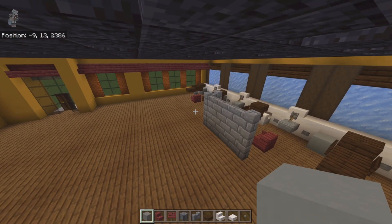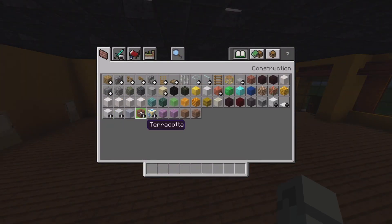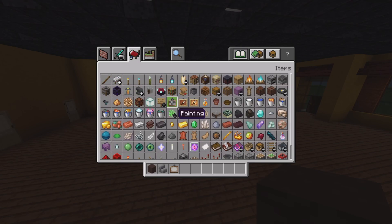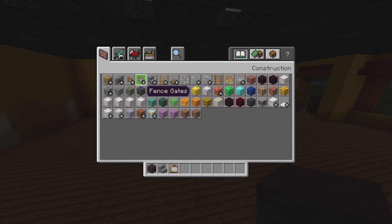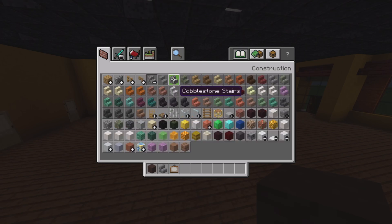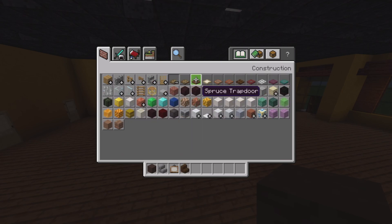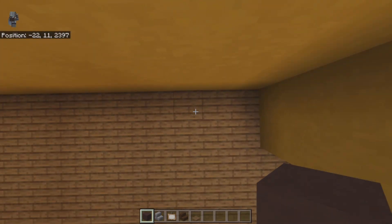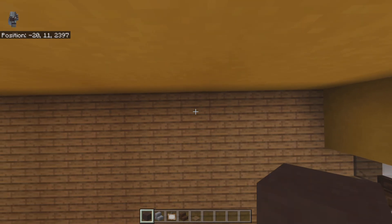Clear inventory and get out: gray terracotta, stone brick stairs, paintings (a lot of them), dark oak stairs, and spruce trapdoors. At the front right-hand corner, count to the fifth spruce plank back and place six gray terracotta, then bring it back by thirteen.